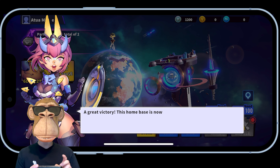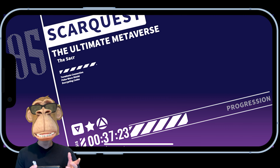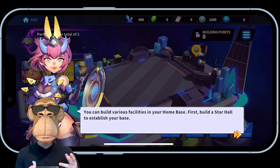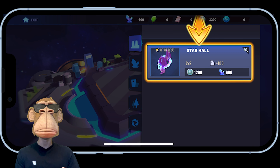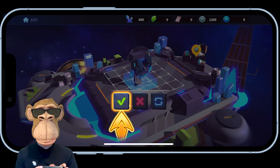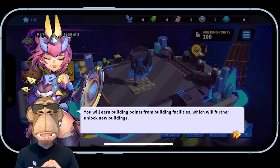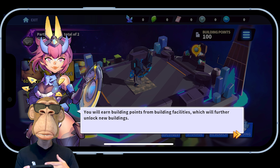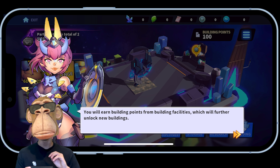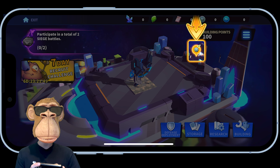The home base is now ours — it's kind of like a space station, and this is where you can build various facilities. First, build a Star Hall to establish your base — the Star Hall is basically your main building, similar to the Town Hall in Clash of Clans. An important thing to note is building points: depending on how many buildings you have and what level those facilities are, you get more building points, which you'll sometimes need to build other things in the game.